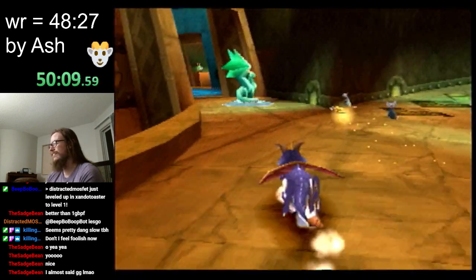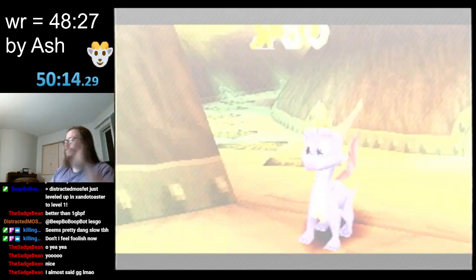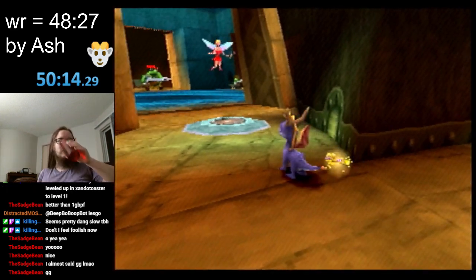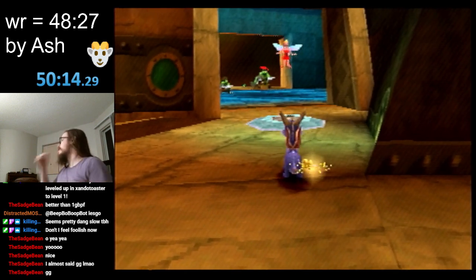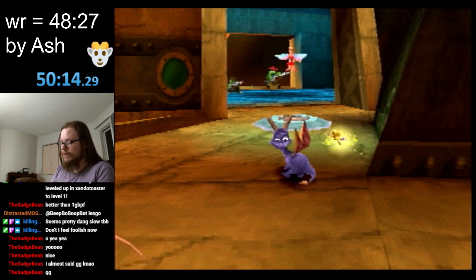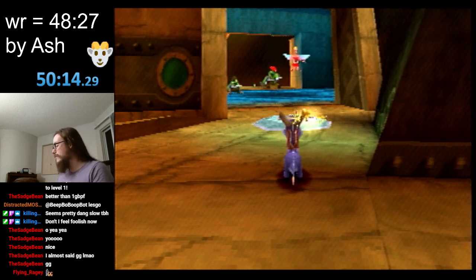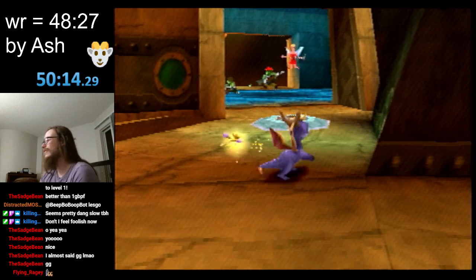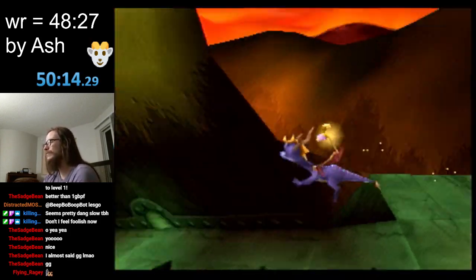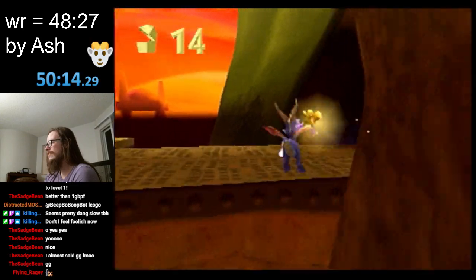This supercharge is not important — that's just for swag. Time is right now! Woo! 50:14! That's not bad. All things considered, we lost more than a minute in Peacekeepers, we did not get the Haunted Towers squeeze proxy, we did not get the Dreamweaver's wall glide. This is a run where almost everything went wrong, we were kind of under-gemmed going into Jacques. This is a bad run, and it was still a low 50. I'm very happy with this.